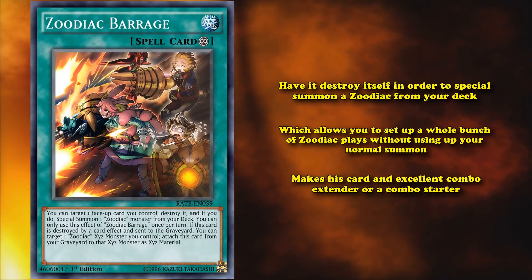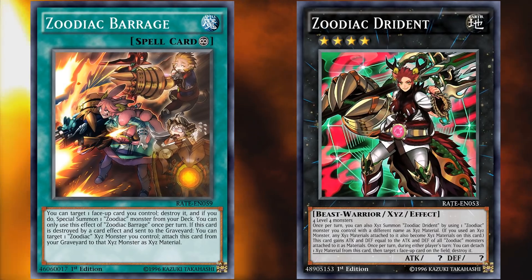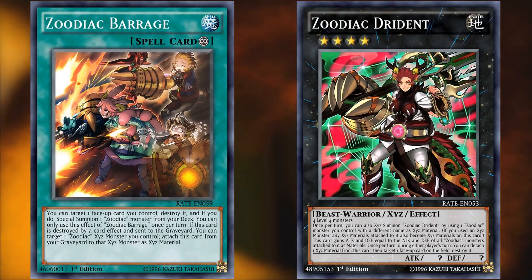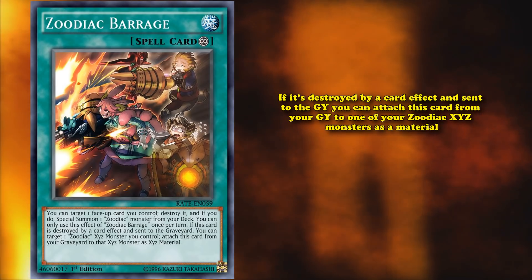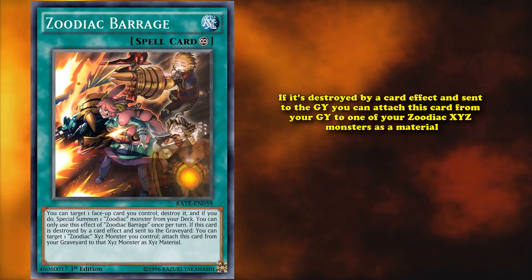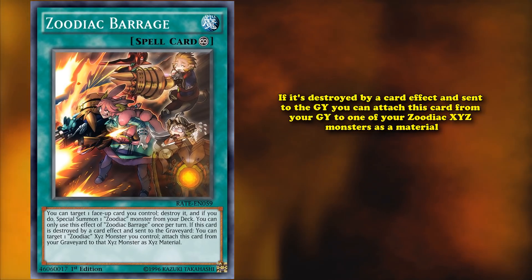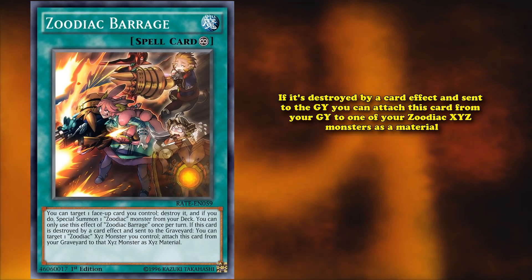It was so good that when they decided to unban Zoodiac Drident, they immediately limited this card to one copy, because it meant non-Zoodiac decks would have too easy access to spell speed 2 destruction effects. This card also has another effect: if it's destroyed by a card effect and sent to the graveyard, you can attach it from your graveyard to one of your Zoodiac XYZ monsters as materials. That's a niche secondary effect, but the real reason this card sees play is its ability to destroy itself to bring out a monster from the deck.